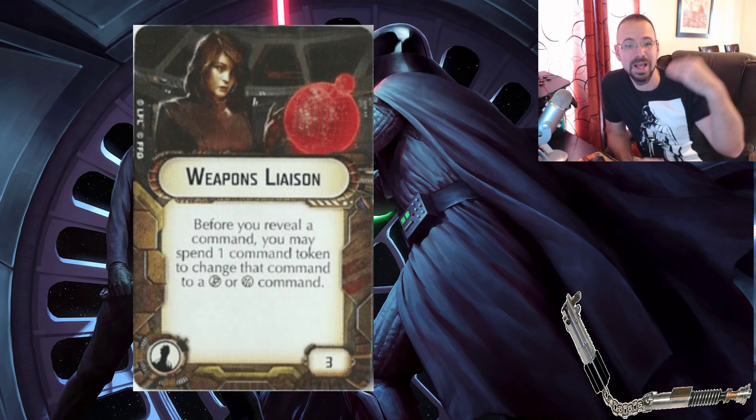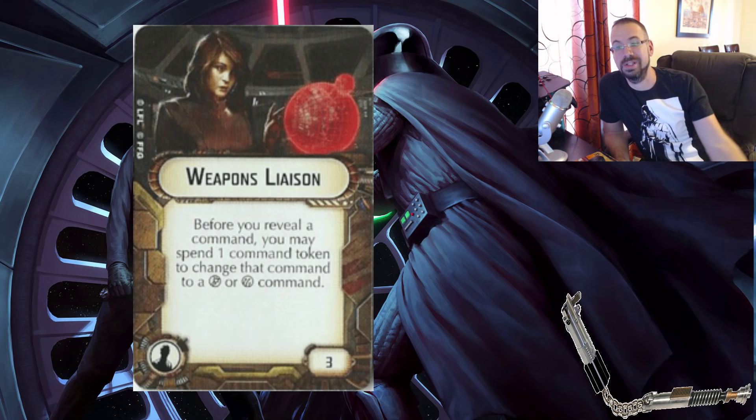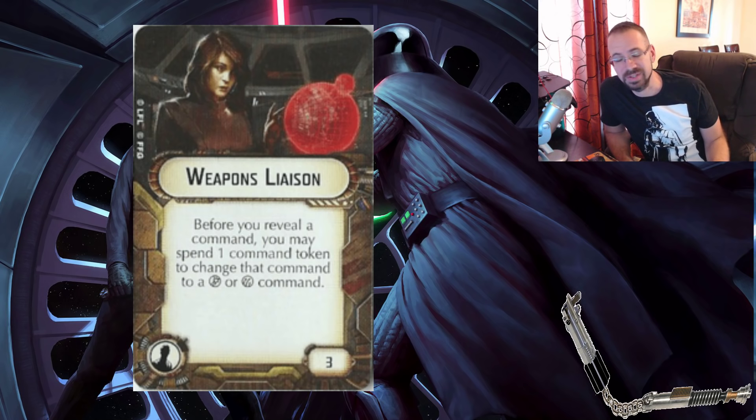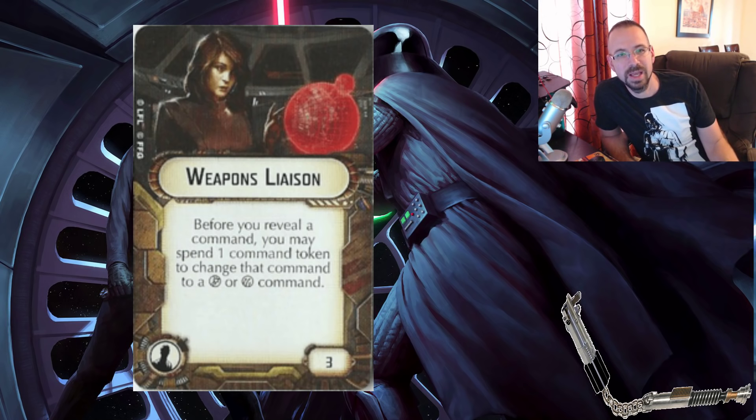I want to start things off with the officer slot, and that is going to be a toss-up between Weapons Liaison and the other liaison — but basically these liaisons are just terrible. One of the things that makes them so bad is the fact that they're taking up the officer slot. Officers right now are at an all-time high. Putting an officer on a ship, you really have to think because you're missing out on all the other great officers. I think these liaisons were put into the game at the very beginning when people had no idea how to plan commands, kind of like an insurance policy when you didn't know how to play. Because of that, they really don't have any place in the game today.